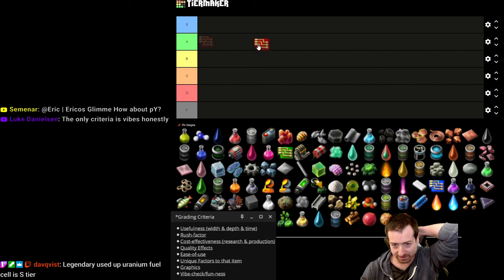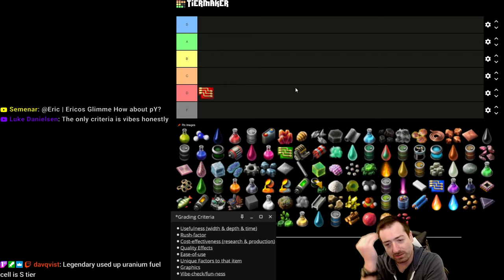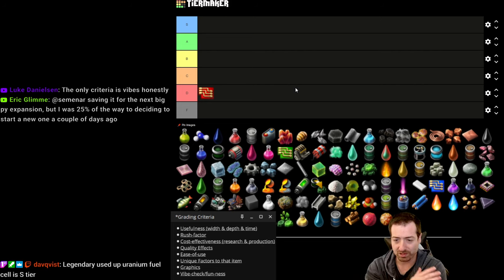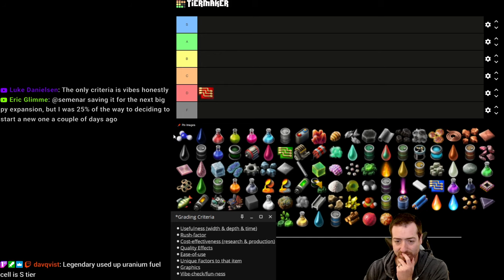Starting with advanced circuits — red chips go in D. I've felt multiple times like you need more red chips than blue or green chips, and that's always felt weird. It's mostly because of the recipe time being so long compared to how many you end up using. We'll skip science packs for now and do them together. Items are in alphabetical order, so let's go with wood.